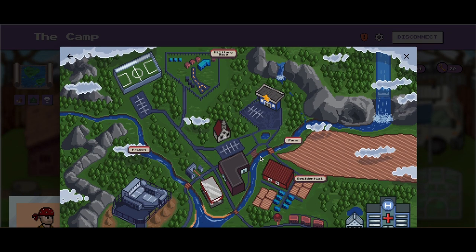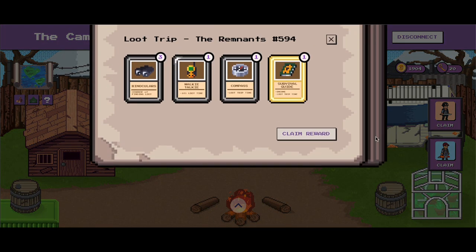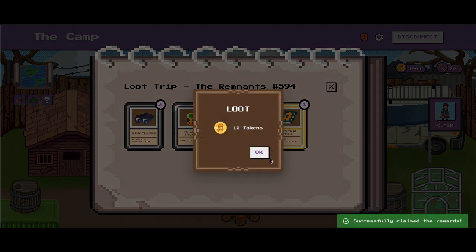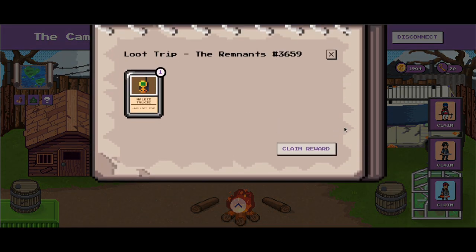The actual game mechanics are very simple and similar to staking your NFTs on their website to loot an area. After a set time, your remnants return and you can claim the tokens and loot that they found. The whole process to play the game takes about a minute, and you still get that dopamine hit every time your remnant comes back and you get to see what they brought back with them.